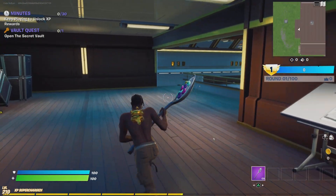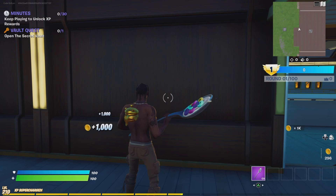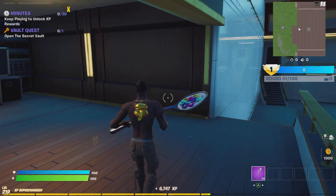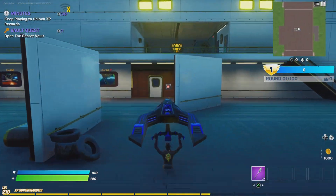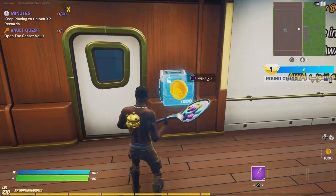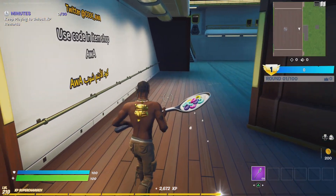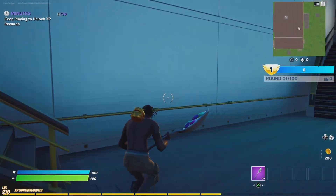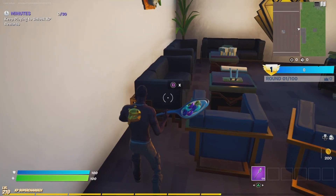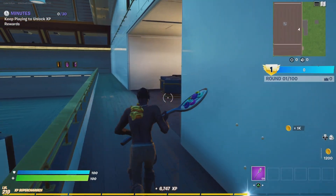Go over to this wall — there will be a little button called X. Once you click that, you will gain 6,700 XP. Then glide all the way down to this door. Once you are at this door, click square and you will gain another 2,600 XP. Then go all the way up to the top, go over to the couch, click X again, and you will gain another 6,700 XP.